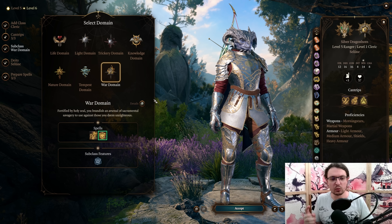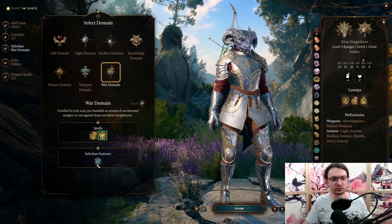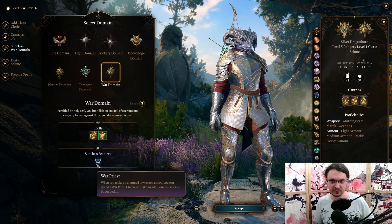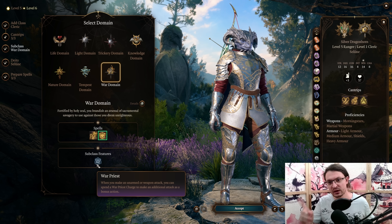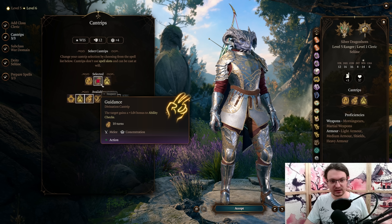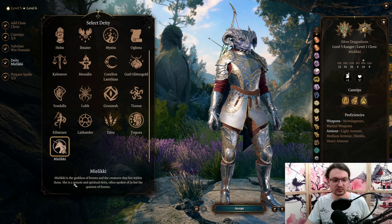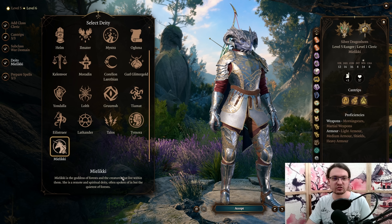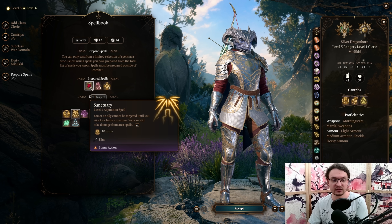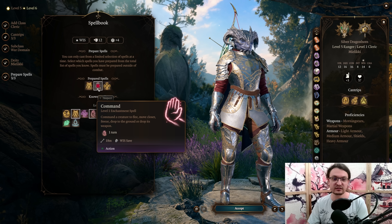At level 6, we are going to pick up one level in Cleric — specifically the War Domain. This allows us to use our bonus action by spending a War Priest charge as a normal attack, and this counts for both melee and ranged attacks. The best cantrips are Sacred Flame, Guidance, and Blade Ward. For the deity, Mieliki is the most fitting — she is the goddess of forests and creatures. For the spells, Sanctuary is nice to protect our companion if things get dicey, and we can use Command as a non-concentration CC ability.